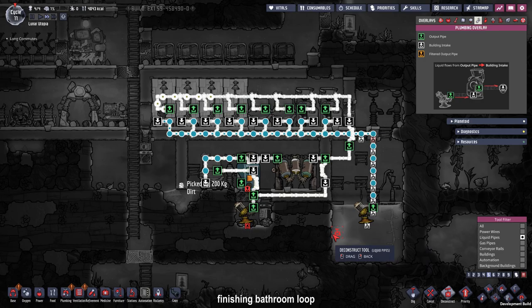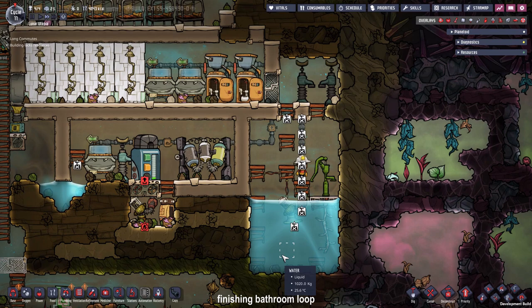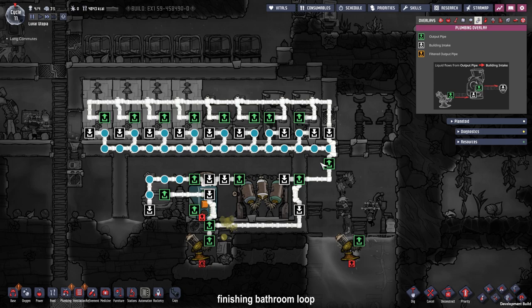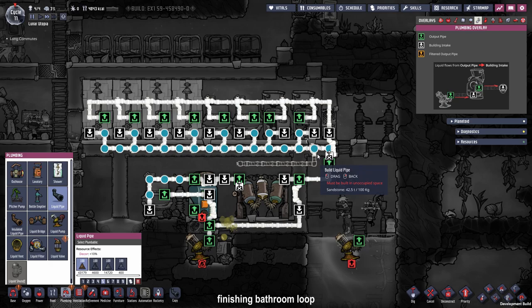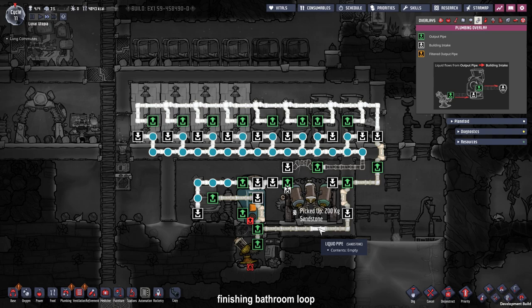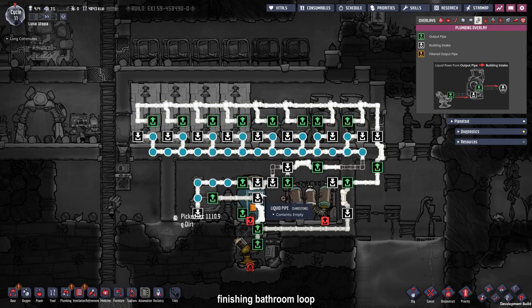Now that the bathroom loop is almost properly set up, we can get rid of our unnecessary water pipes by deconstructing them — the water will just drop back to the water pool. I'm going to increase the priority on this just a little bit, and then we can finally finish the bathroom loop. What we need to do is connect the output of the water sieve — where the water will be filtered — to the input of our bathroom. I'm placing a bridge towards our bathroom and connecting the pipe so that first the sink will get water, and secondly the water storage will be filled after everything else.